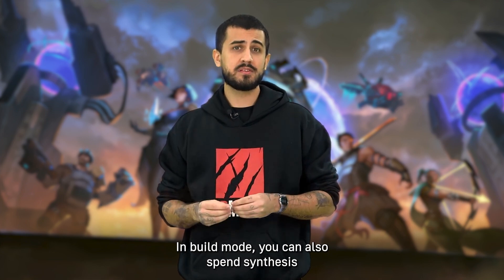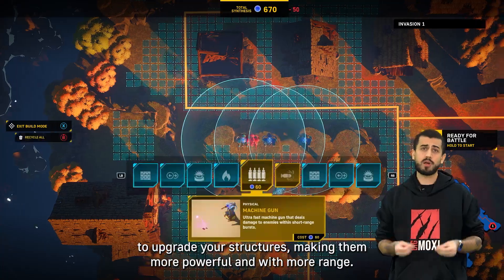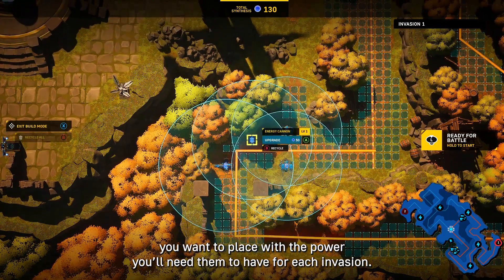In build mode, you can also spend synthesis to upgrade your structures, making them more powerful and with more range. For that, you'll have to balance the number of structures you want to place with the power you'll need them to have for each invasion.